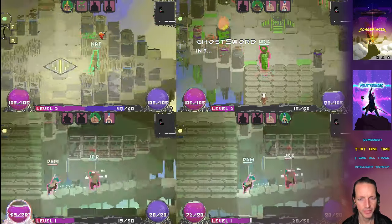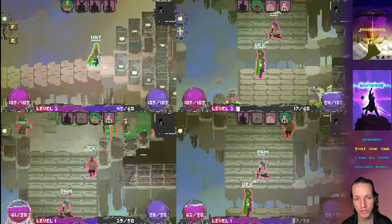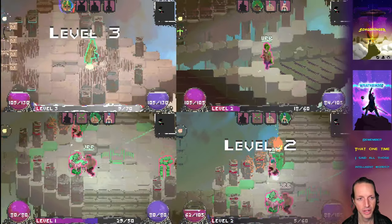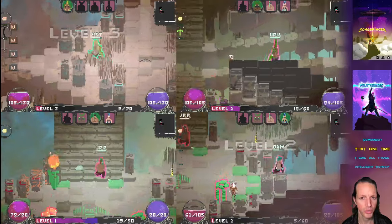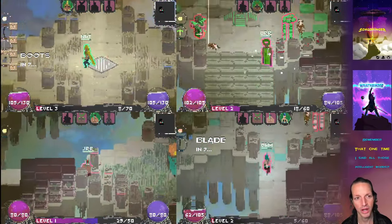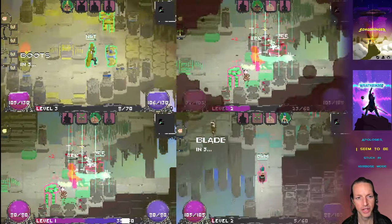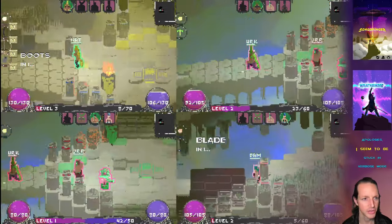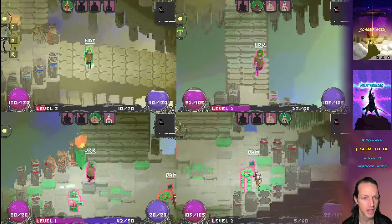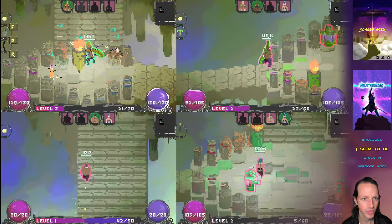After it renders all those individual FBOs, it goes and renders them all to one big FBO at the end. Basically there's FBO 1 and 2 per camera, and then FBO 3 and 4 for the entire screen. And that allows me to do some full screen effects, or I can do some individual camera effects. It's pretty cool.